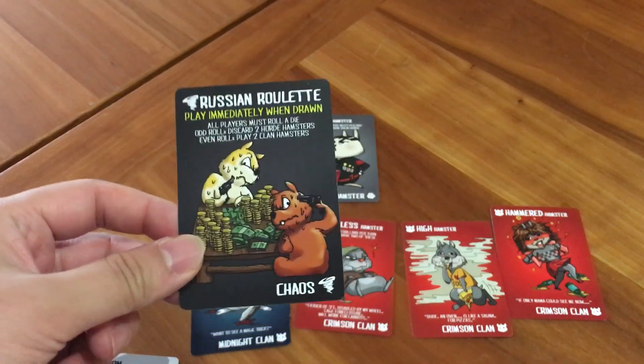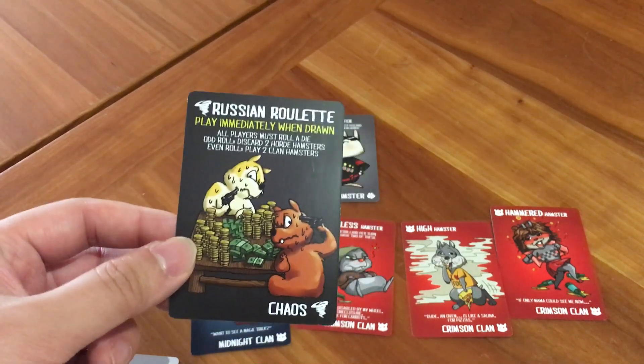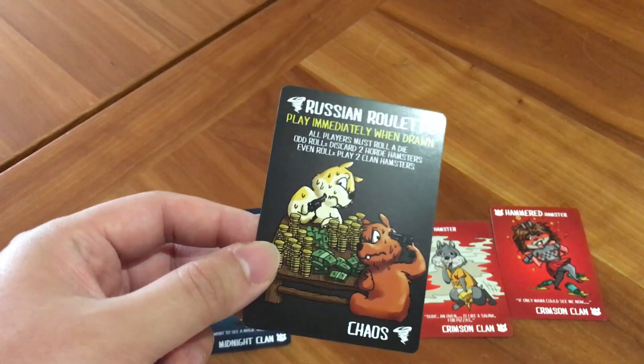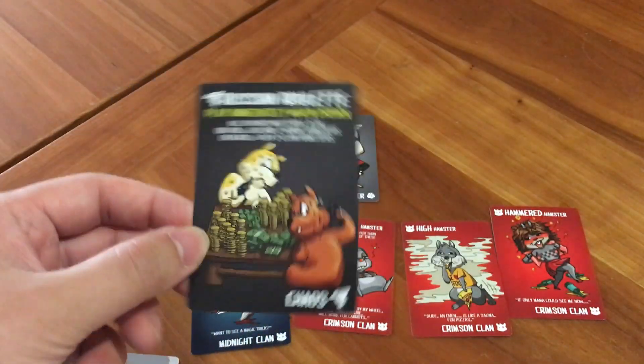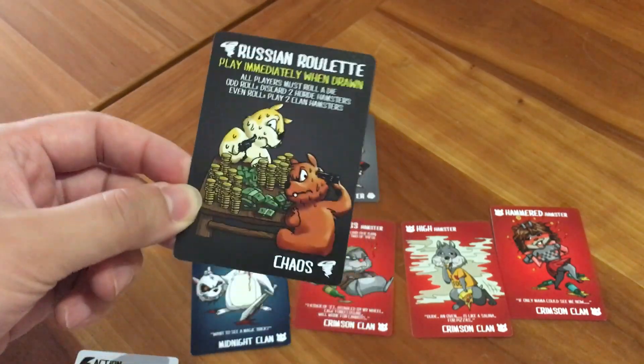Chaos cards, when you draw them, you have to play them immediately, and they are removed from the game as soon as they are played. This one says Russian roulette — all players must roll the dice. Odd roll means you discard two horde hamsters, and even roll you can play two clan hamsters. So they are chaotic cards that happen once, don't happen again, and they affect everybody.